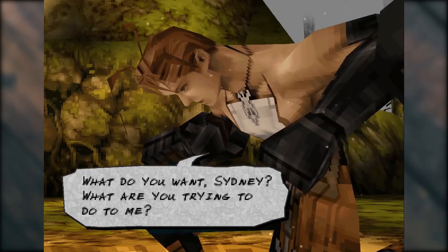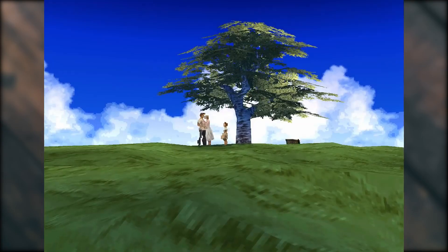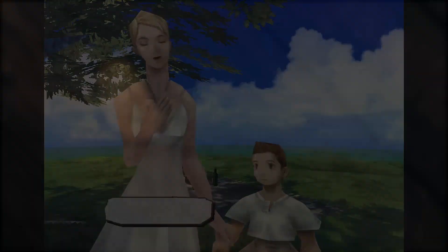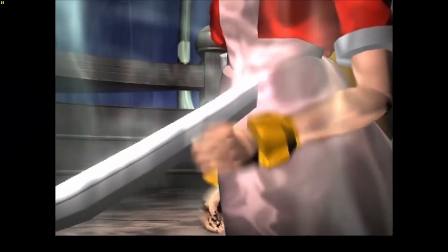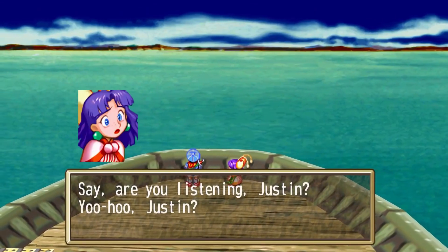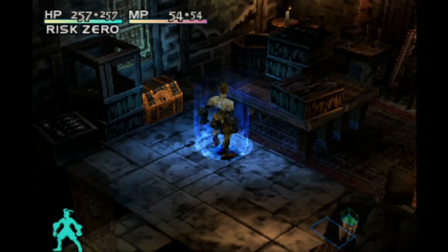But by now you are probably wondering what does this game have to do with Tomb Raider or even Final Fantasy. Well, I'll start by saying that everything in this game reminds me of those two franchises. Vagrant Story is a 3D action puzzle game with RPG elements that has amazing storytelling you could only see in a Final Fantasy game. The main reason why Vagrant Story's unique 3D visual and gameplay reminds me so much of the Tomb Raider series is due to its puzzle designs.